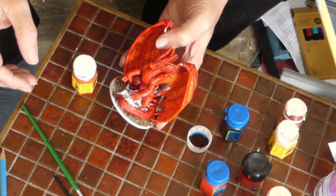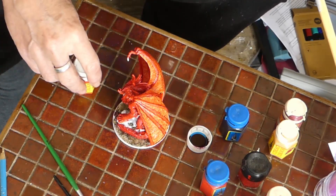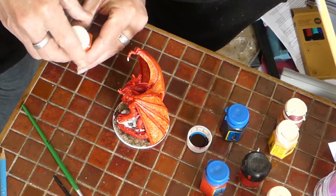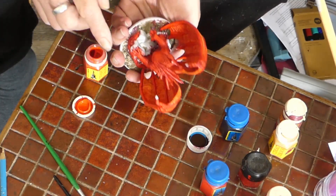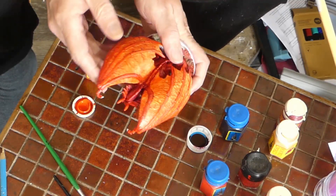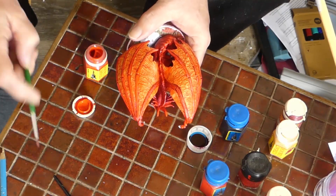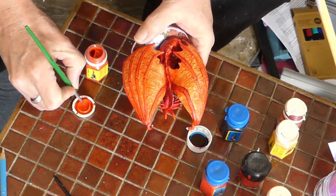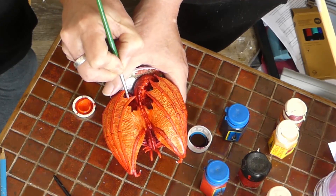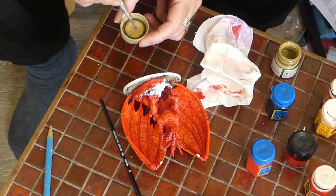Now that we've got a fair amount of shading done, it's time to start putting some highlights on. For that I'm moving up to a slightly lighter, more orangey red — this is Blood Angels Red. I'm going to do a dry brush basically over all of the scaly bits, and then just pick out the highlights on those bone finger areas on the wings.